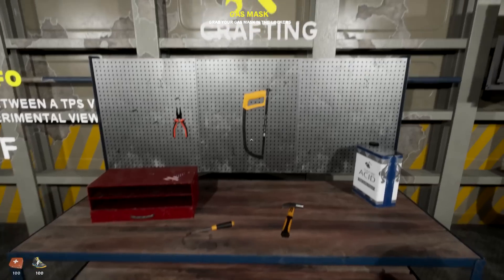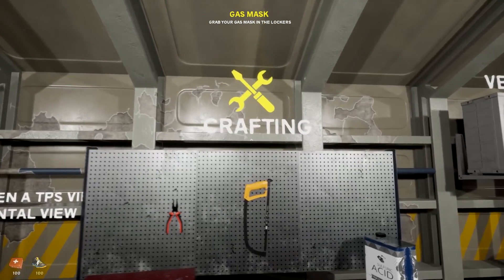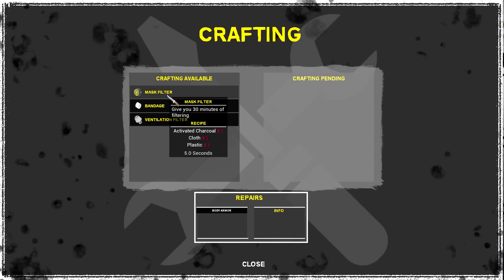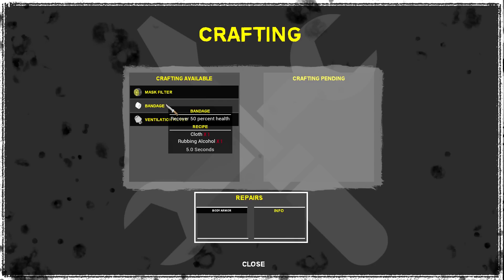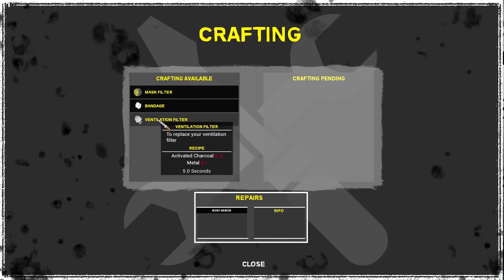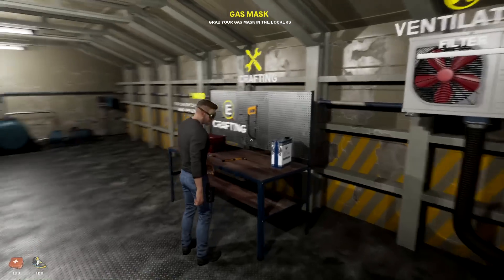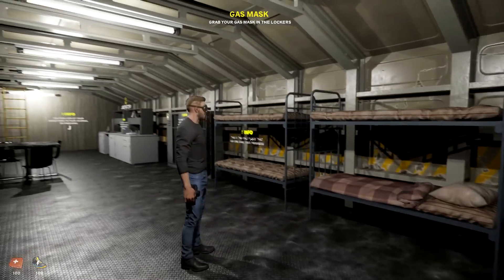Let's jump into crafting. Press E - let's make a mask filter. So far we can make one using some charcoal, cloth, and plastic sticks. Five seconds to make - and that makes sense, it's a mask filter itself. Nice, and there we go. We have some badges and ventilation filters which we'll need. It also tells you all the things right there on the bottom, very cool. We also have repairs for body armor.